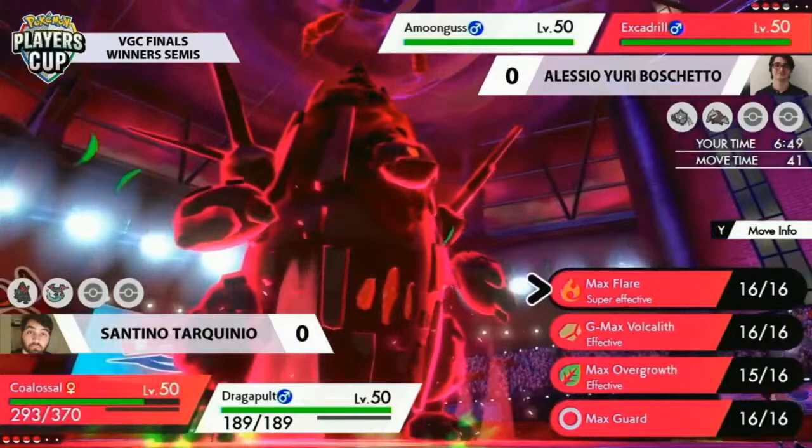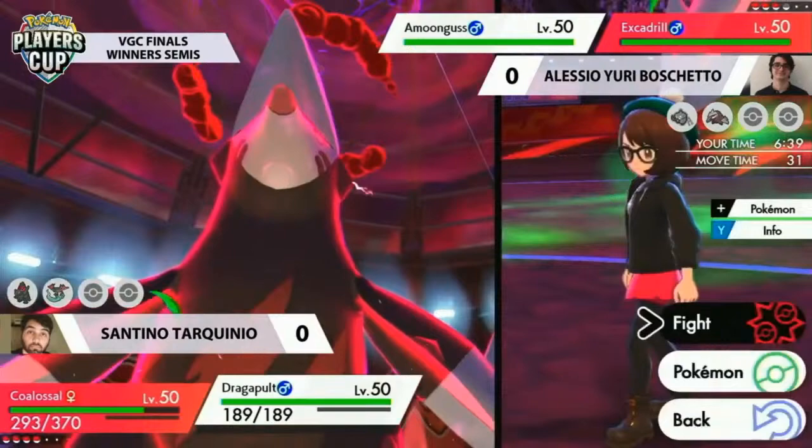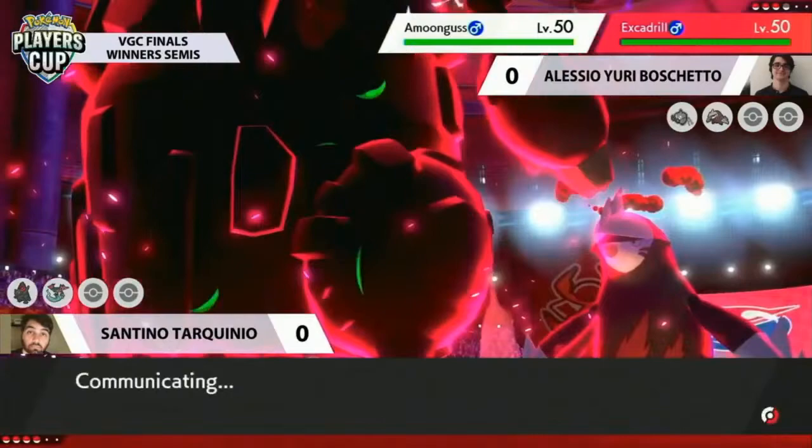Trying to push on is going to be important for Santino. He needs his next two turns to be two knockouts for this game to get off to the perfect start. Calling that Protect — I can't undervalue just how good that was. Picking up the solid KO against a Pokemon that can apply a lot of pressure is phenomenal from Santino. It kind of punishes the safer play from Yuri.